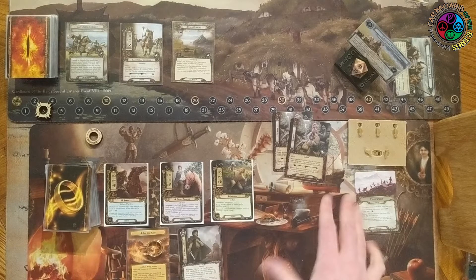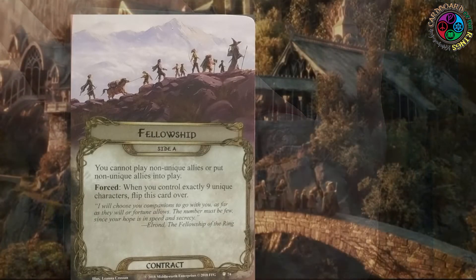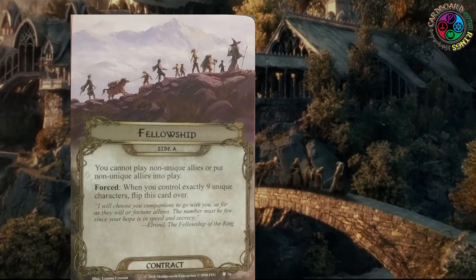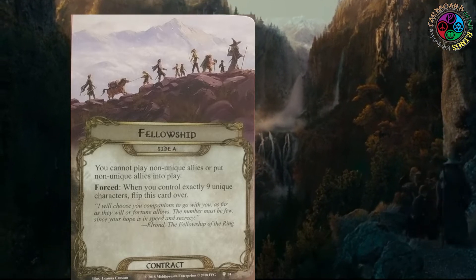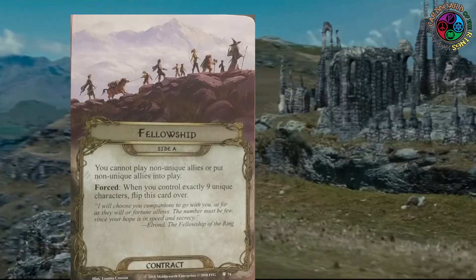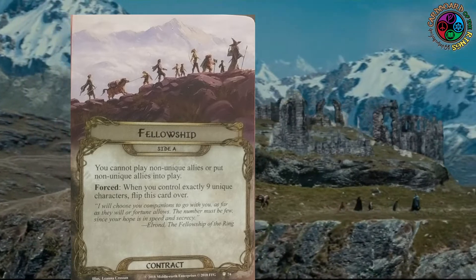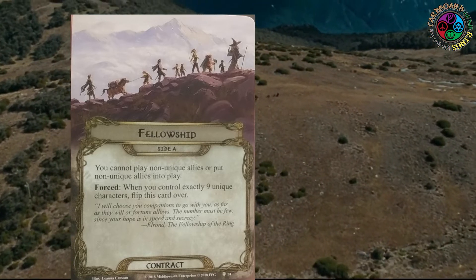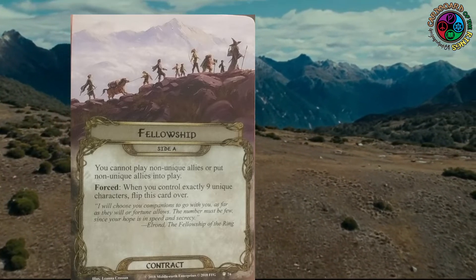The really awesome thing about this final cycle is that we were given contracts. Contracts give you deck-building stipulations but also amazing bonuses. I'm going to try to use as many as I can. The one that came in this deluxe is the Fellowship. Side A says you cannot play non-unique allies or put non-unique allies into play - that's your deck-building restriction.